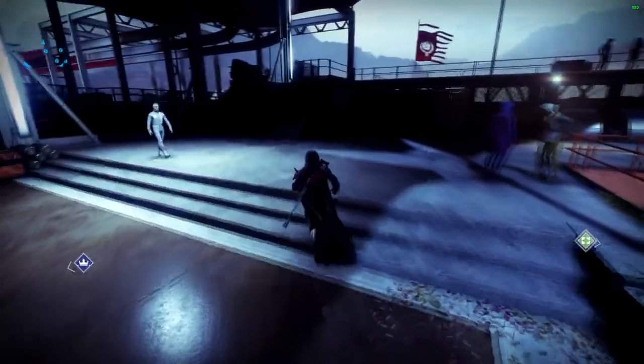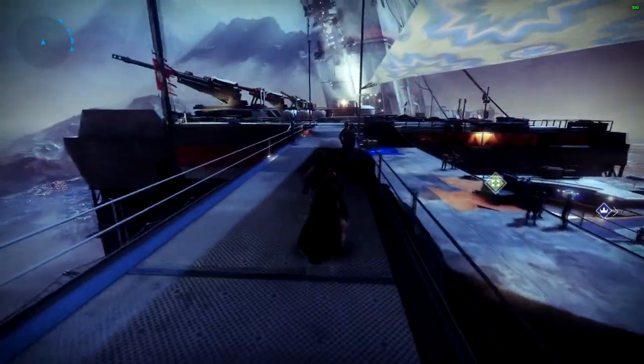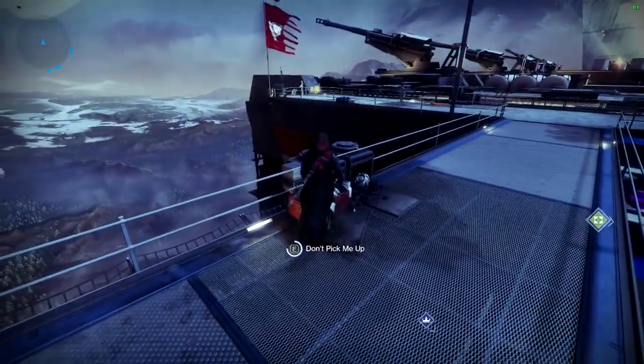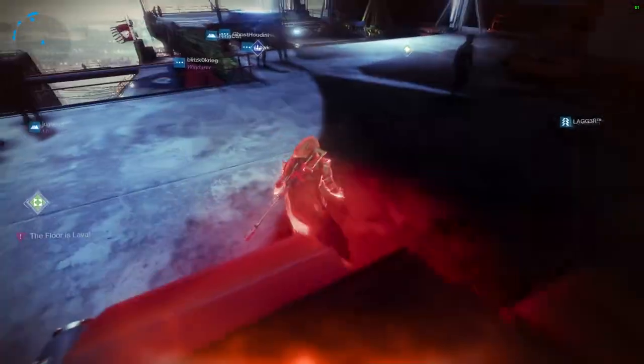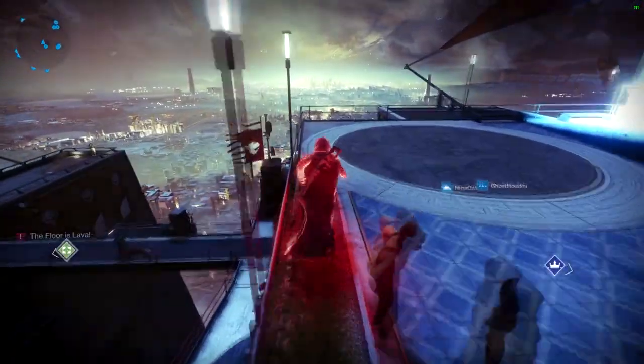Hey, what's up everybody, my name is King Keeter, back with a Destiny video — the first Shadow Keep video of many to come. Today I'm gonna go over the hidden room in the Tower that literally has the new exotic bow hanging on the wall. Leviathan's Breath, I think it's called — I could be wrong. Here's a picture of it, but yeah, we're just gonna get straight into it.